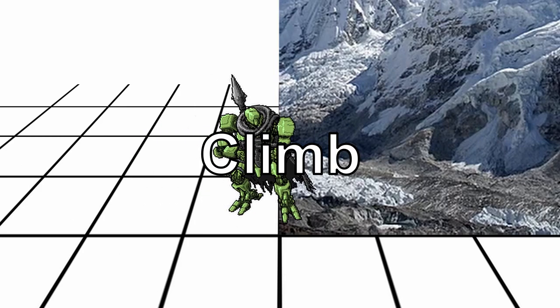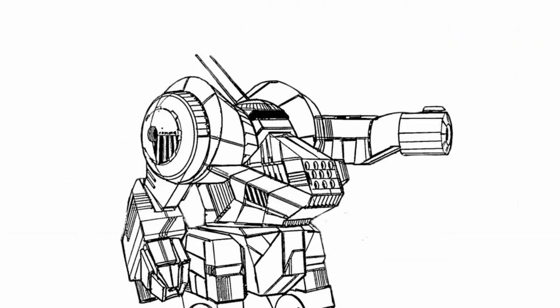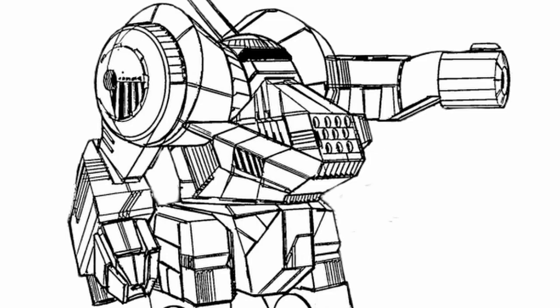You can also climb up a wall, costing you two spaces of movement per one space, like difficult terrain. If the terrain gets really bad, the GM might also make you pass a successful hull or agility check to climb up, or fall instead.